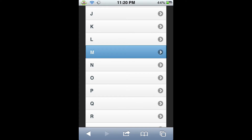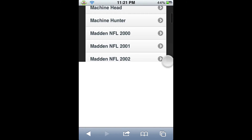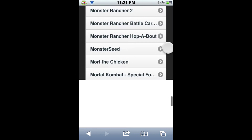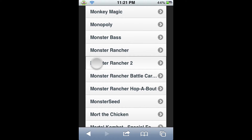Go to the M, it's going to load, and there we go — the M's. Now I'm just going to scroll down to find Monster Rancher 2, and then I'm going to click on that.